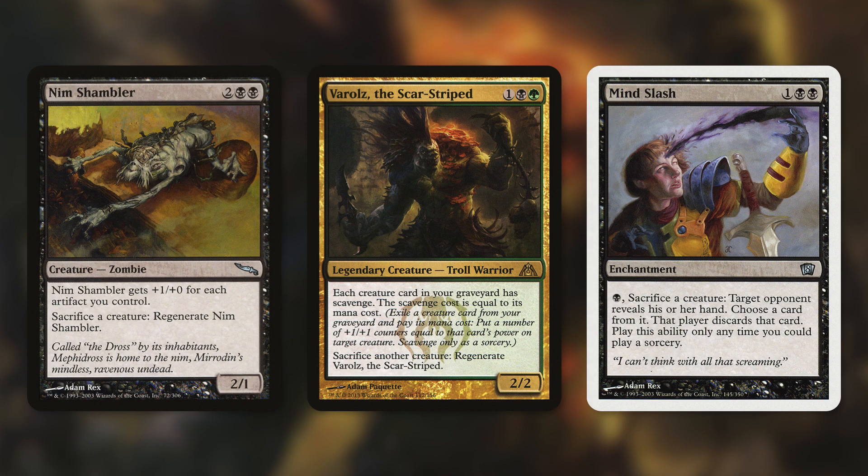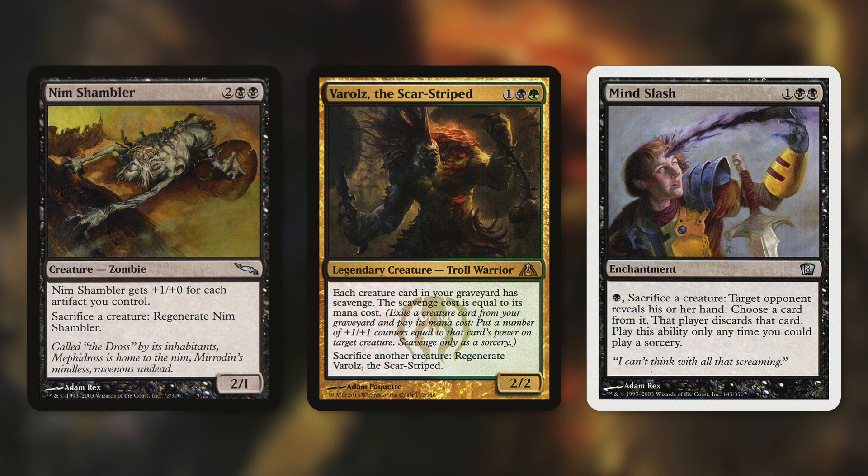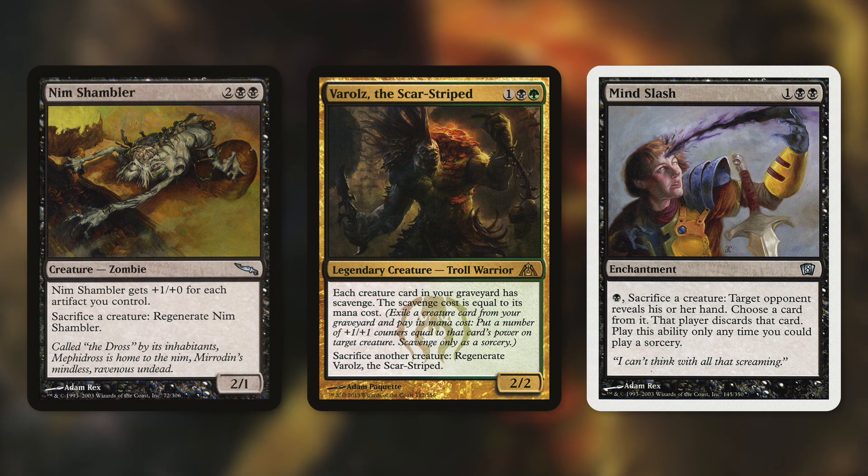When it comes to the cards we are taking out of this deck — like I always like to say — just because we're taking cards out does not mean they are bad cards. It just means the upgrades we're adding in are more efficient or effective. We are going to be taking out Nim Shambler, Varals the Scarstriped, and Mind Slash. All of these are sacrifice outlets as well, but there's just no comparing them to the sacrifice outlets we're adding in, which give us a bunch of free mana. These are not bad cards — they can be incredibly effective — but with our upgrades, we have to take some cards out.